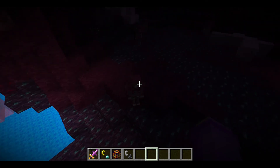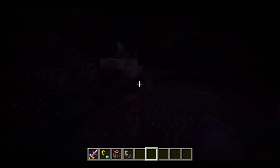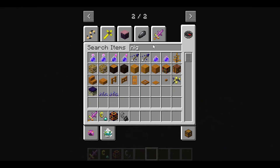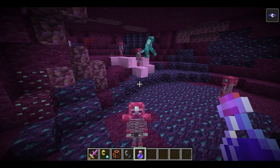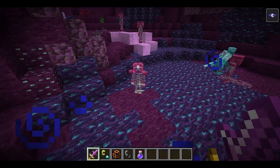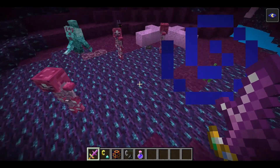Oh no, it's that zombie corgi again! There's a creeper corgi, and oh, there's some weird skeleton over here — I can't really see them. Let me get a night vision potion going. Oh my gosh, this is kind of weird. Night vision potion — what happens when I drink it? Oh, they are like wearing some weird armor.